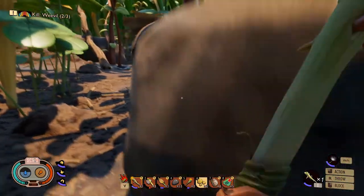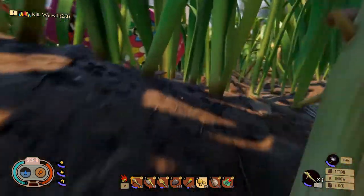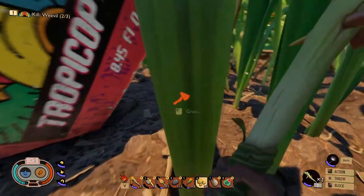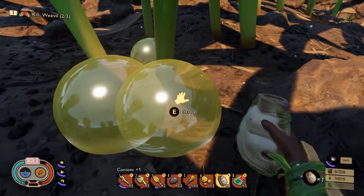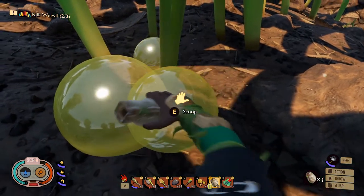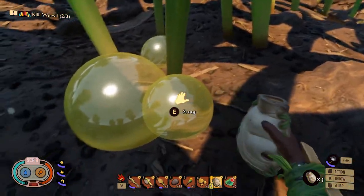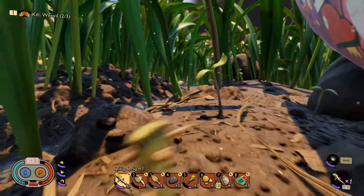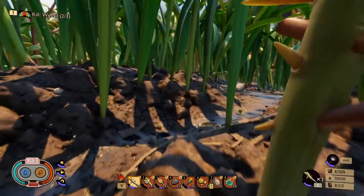Where is there a worker ant? Let's go over here and fill up our flask — our canteen. Scoop, scoop, and drink, and scoop and scoop. Alright. Where the hell is there a worker ant?